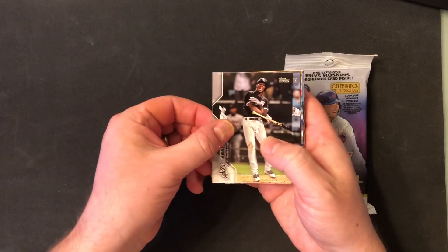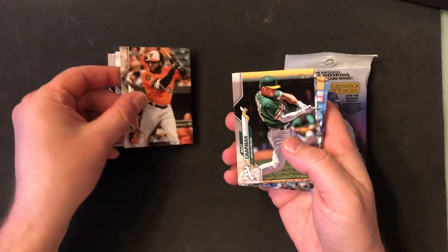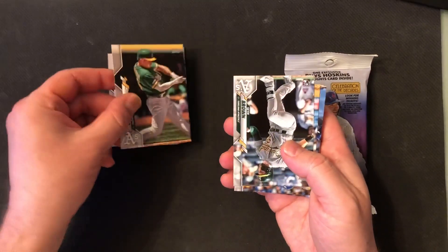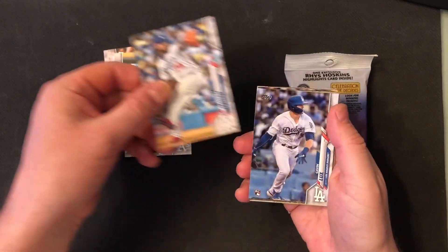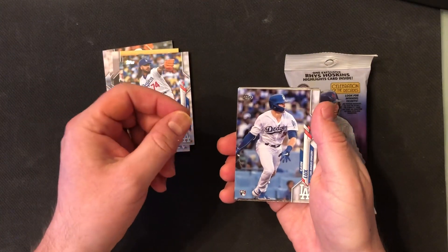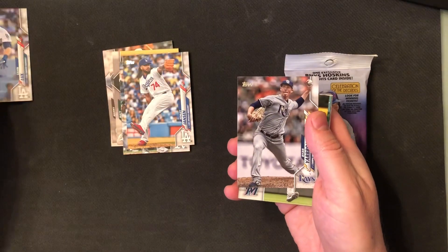So we got a pretty good player right here: Tim Anderson. Manny Machado. Dwight Smith Jr. — very good player. One of the best players in baseball: Matt Chapman. Seth Brown. Great closer: Kenley Jansen. There's one of the best rookies — that could come into play if we don't get any parallels, because he is one of the top three rookie cards you could have. So that's a great card, we'll stick that to the side.